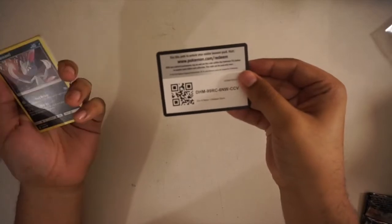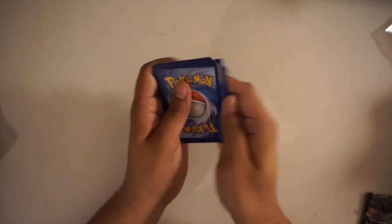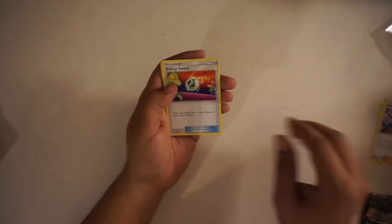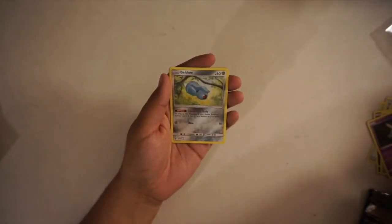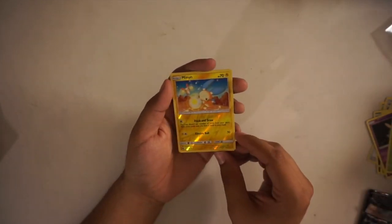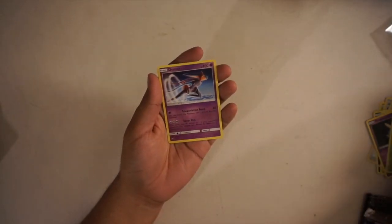Showing us some love. Code card. Three to the front and fire energy. First pack: Hiker, Switch, Energy Switch, Lileep, Aron, Snivel, Gulpin, Veldum just chilling up in the tree. A reverse holo - looks like it's a rare, a Minun. And at the end we have a Deoxys, which is a rare.